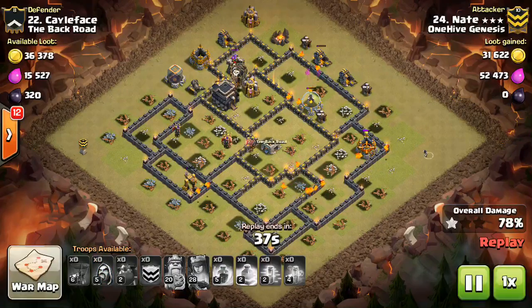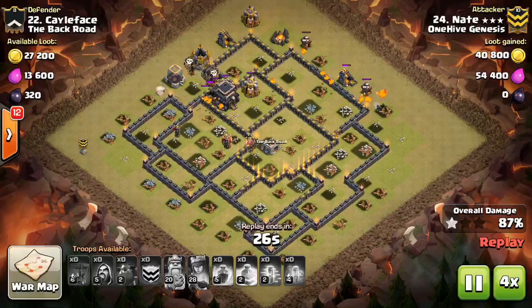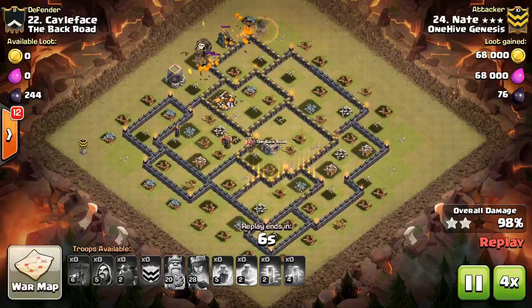Pretty easily the Balloons go over and get the last few defenses. Doesn't have a whole lot still up — the Heroes went down — but has a bunch of Lava Pups and a Wizard to help for cleanup. Awesome attack to Nate.